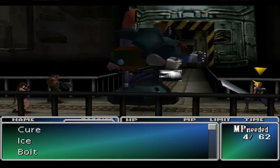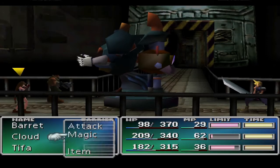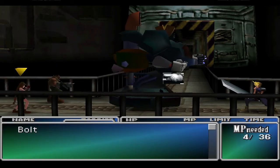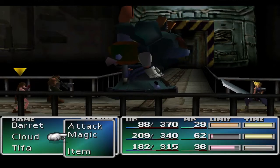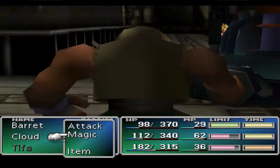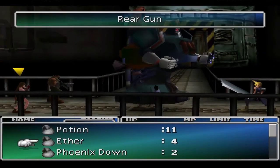After you escape, the Shinra President catches you and sends a giant robot after you. His weakness is Thunder. He has around 1200 HP. When you attack him from the back — like if his back is turned to one of your party members — it does more damage. So you can time your limit breaks just right to make sure they hit him from the back to do more damage.